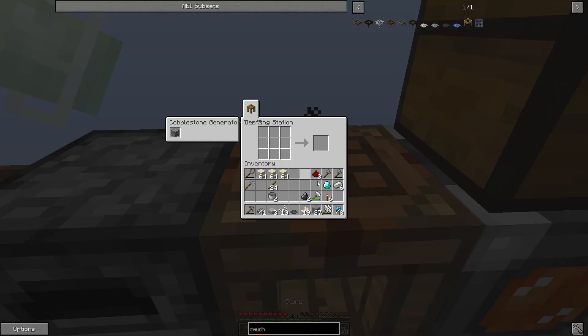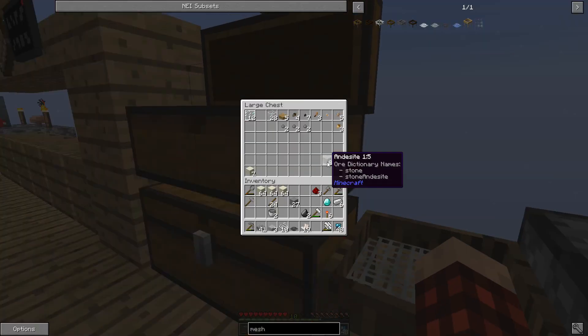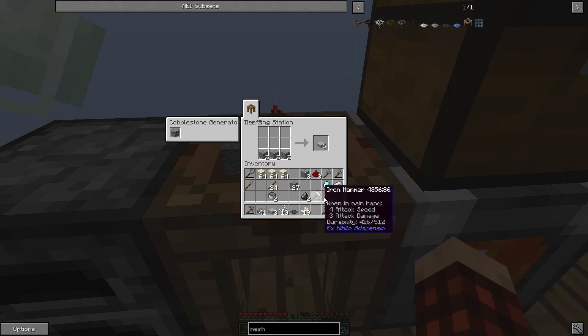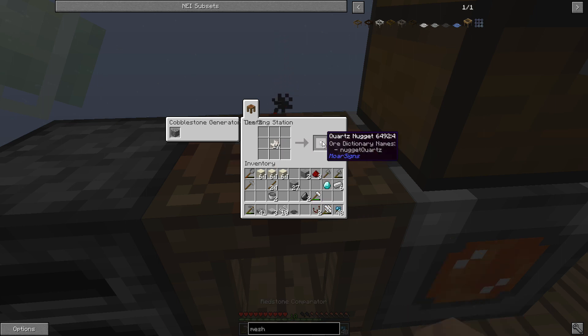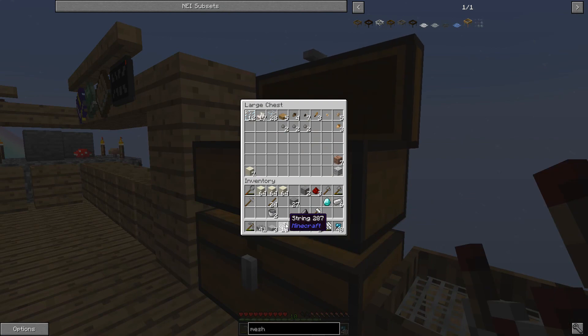I don't really care about anything else — all I really wanted was that quartz. Let's get these pieces and make our comparators. We need to use these quartz pieces in the middle — like that — with redstone torches and stone. Bang — two comparators! Awesome, and a little bit of quartz to spare.